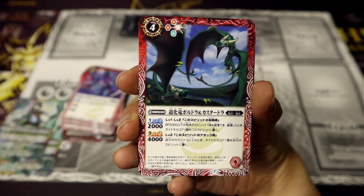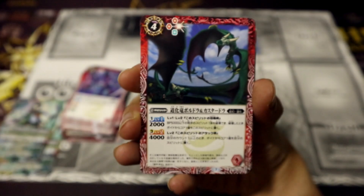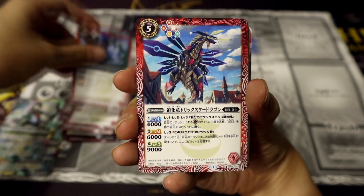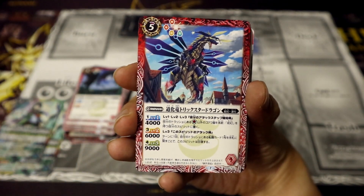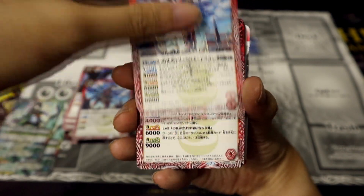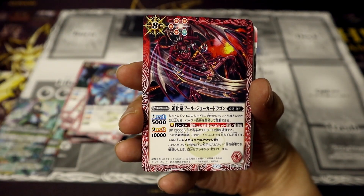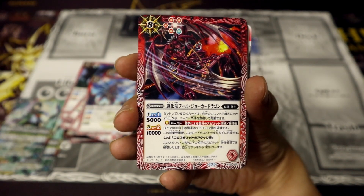Next, the Clown Dragons Poldra and Kastadra — because there are two of them, I'm assuming they're kind of like siblings in this artwork. Red decks are essentially more offensive and aggressive, increasing their BP or their attack power, while also destroying the opponent's spirits. The Clown Dragon Trickster Dragon. The Clown Dragon Fool Joker Dragon — this is a pretty badass card and I love the name Fool Joker.